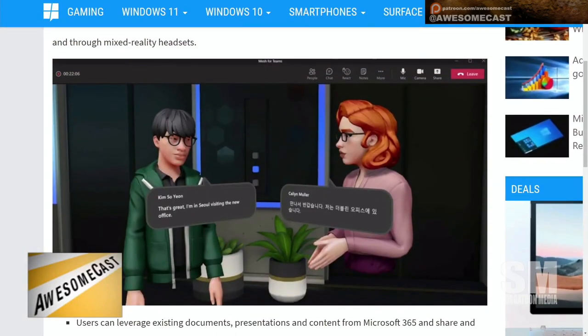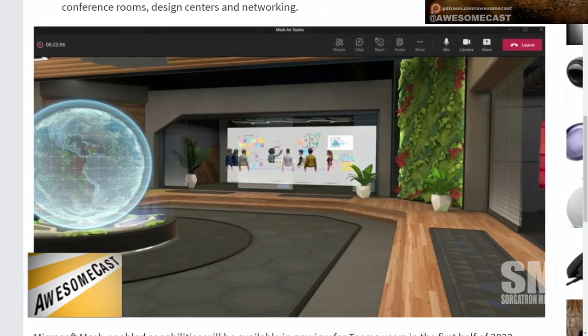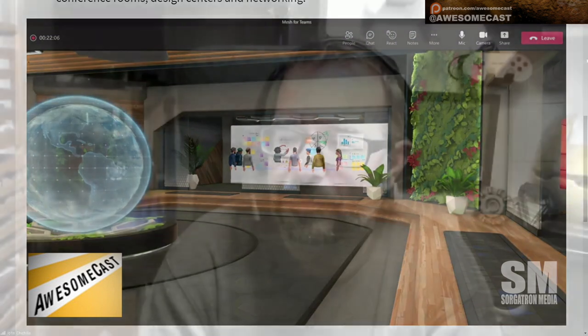It will do live transcription, so they're borrowing some of their existing tech. The other cool thing — if you look at the picture towards the bottom — it looks like you're actually going to be able to design your own 3D virtual physical spaces, based off of whatever 3D physical space you want. So if you wanted to build out a custom environment, you could.